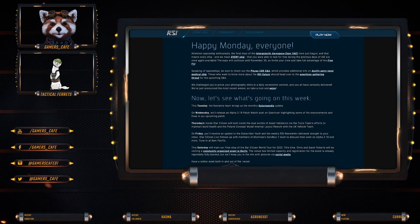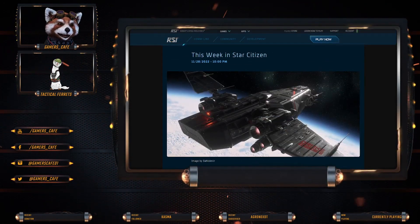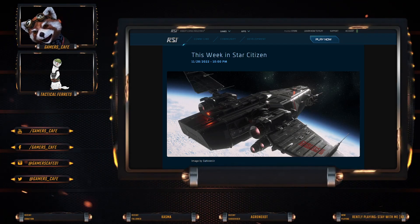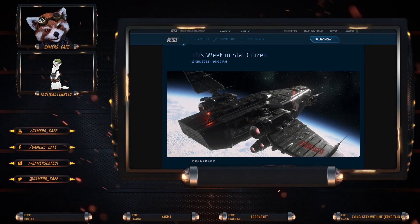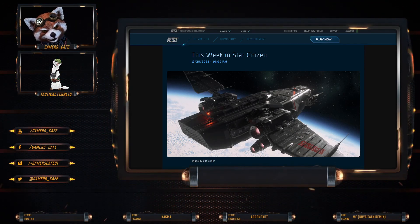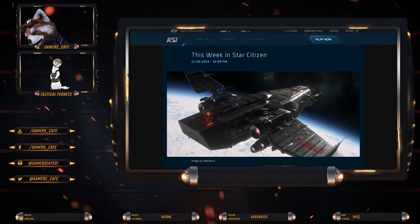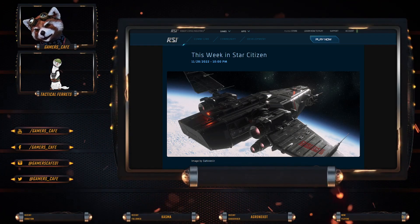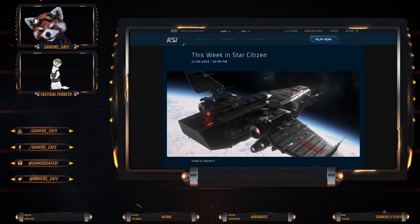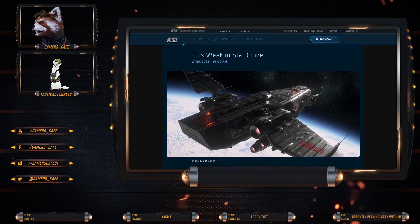All right guys, we are here with the weekly update, or This Week in Star Citizen. Before we start, there is a video going up after this that will be dealing with the CCU chain — how to buy ships at a cheaper price. For example, a Galaxy for about 300 bucks instead of the usual 400, and also things like the Hammerhead. The bigger the ship, the more you save using the CCU chains. So that will be going up after this video, but this video is This Week in Star Citizen.